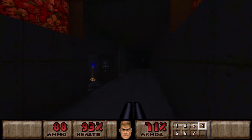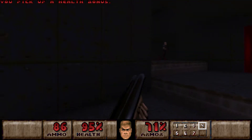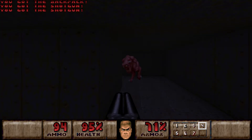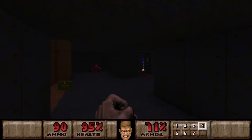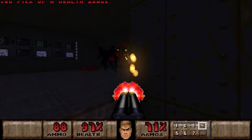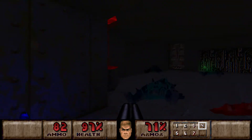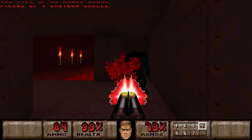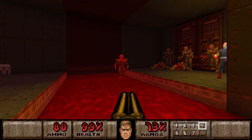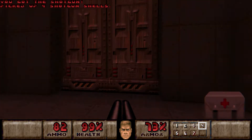And this will take us back out here. Let's take care of these guys. Alright, now we have 400 bullets. And this will lead to the red door, I believe, from what I remember. Yes, this is where the red door is. But we don't have the key yet.